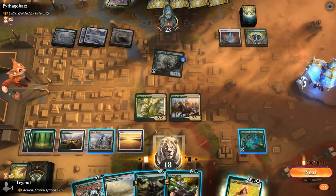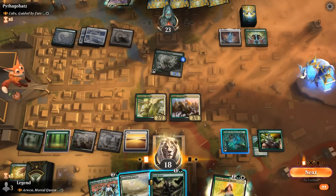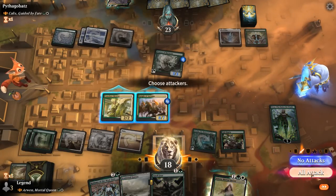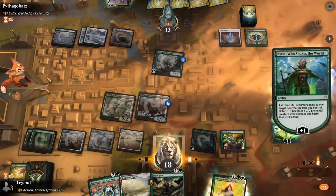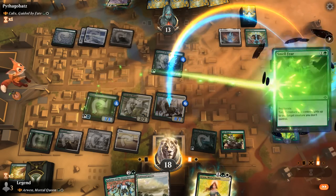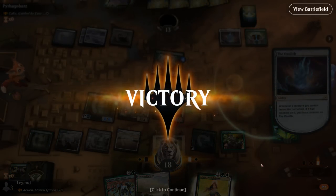We play Fight Rigging, finding Nissa Who Shakes the World via hideaway. We activate Ozolith on Knight of Autumn, triggering Fight Rigging, and get a free Nissa. We attack for 10, untap a Forest, and then Smell Fear to proliferate again. That was quite the turn — good enough for a concession. Next turn Kodama would give the team trample after adding more counters.